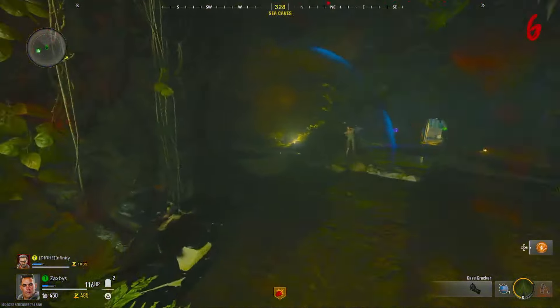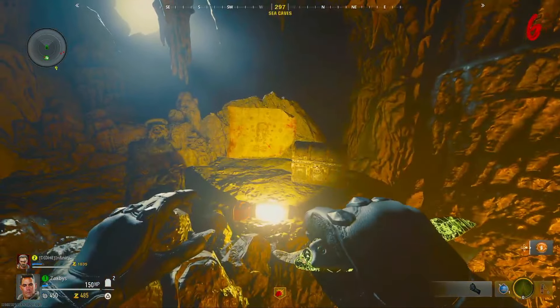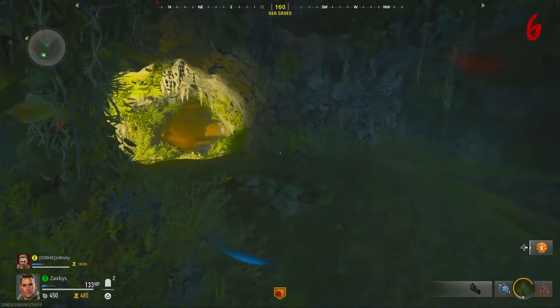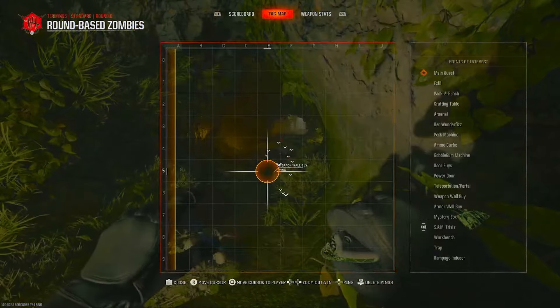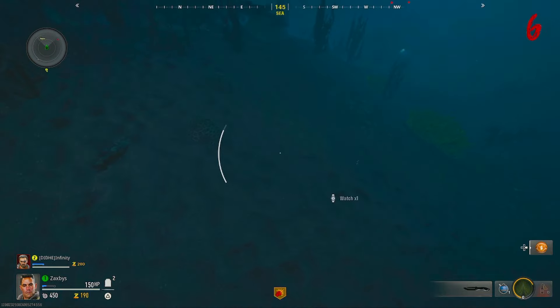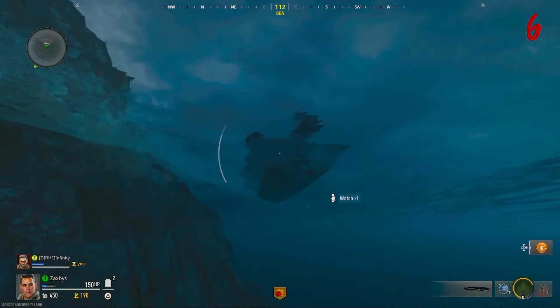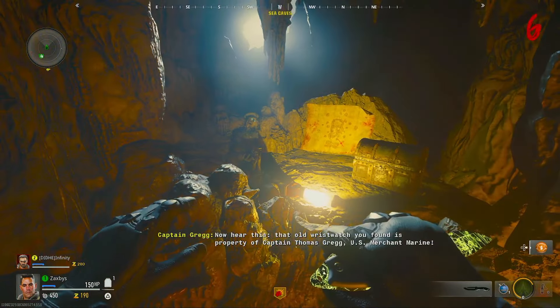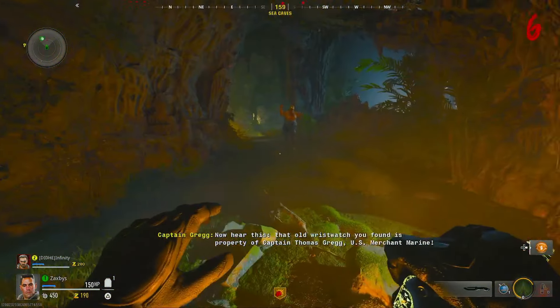After you punch the rock, a pirate is going to start talking to you. There's also a treasure map and some treasure. After the pirate talks for a bit, you will see on the map there is now an X on one of the islands around the main Terminus Island. Grab a boat, go out to that island, and look around in the water - you will find a watch. Make sure to pick it up.